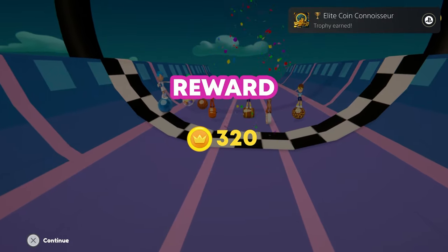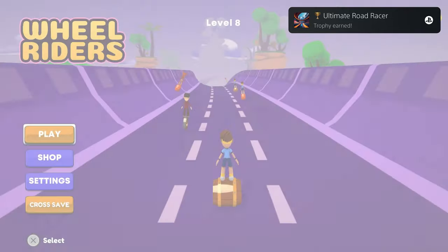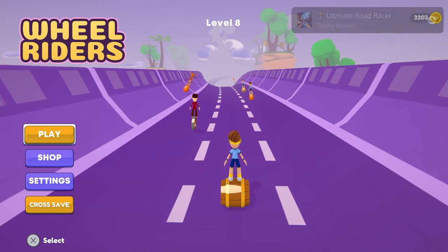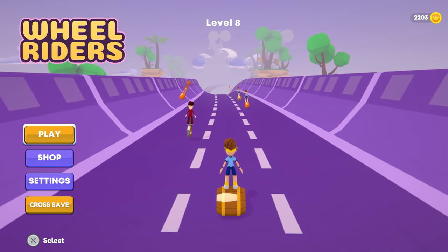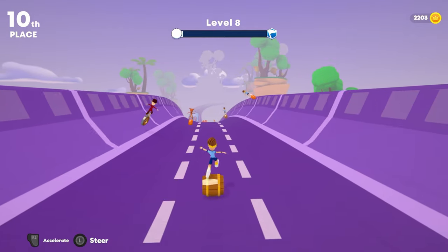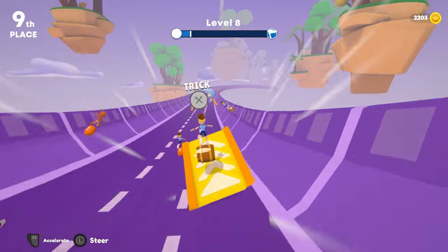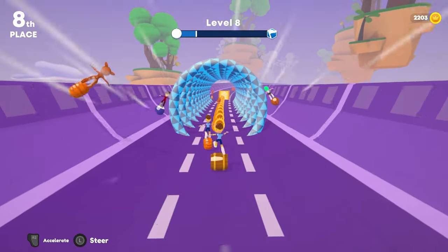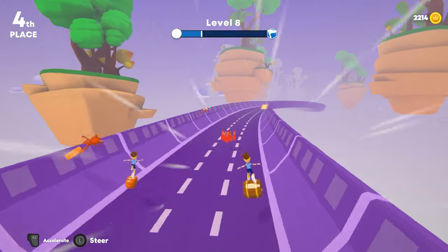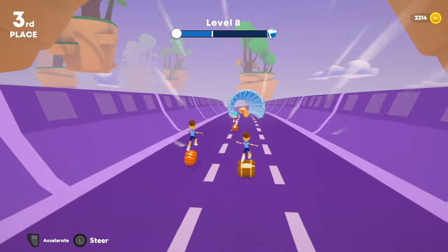The only goal that really matters here is the coins, as that took me until level eight to finish. Try to grab as many coins as you can while finishing in first — that way you can get somewhere around 250 to 350 coins per level. The trick trophies are easy; you can press cross after going over a speed boost to do one. You get an extra ten coins every time you do a trick this way, so try to do one with every single speed boost.